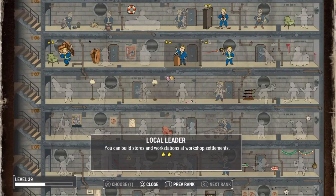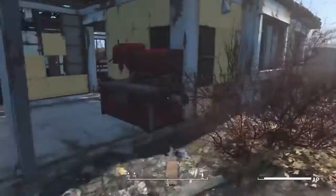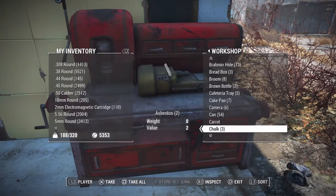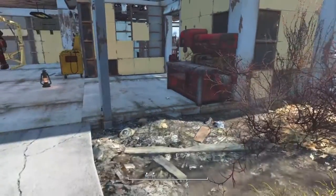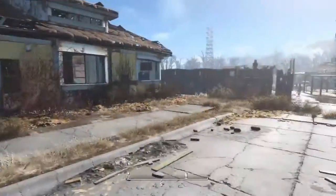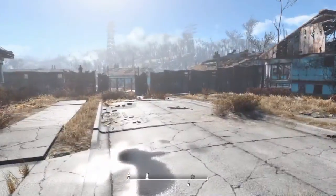But once you have it high enough for the Local Leader perk, at least the first level of it, then you can establish trade routes between your settlements. What this does is it allows you to share anything that's in your workshop between the settlements that you've established trade routes between. If you've been trying to mess around with multiple settlements, you'll know that it's really difficult to manage — you have all of the items you can use to build in one settlement, but if you want to build on another one, you'd have to go all the way back out and re-salvage a ton of stuff. So with the first level of that perk, you are able to establish supply lines, and what that does is share everything between all of the settlements.